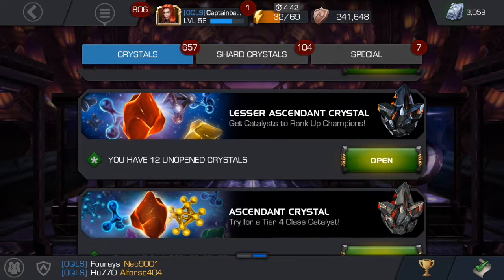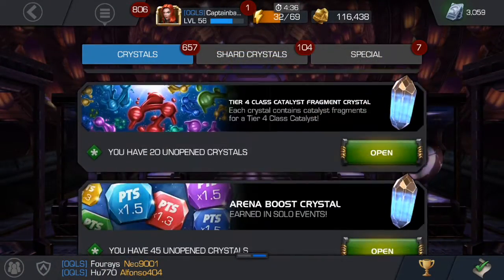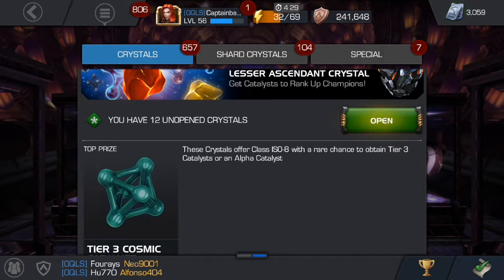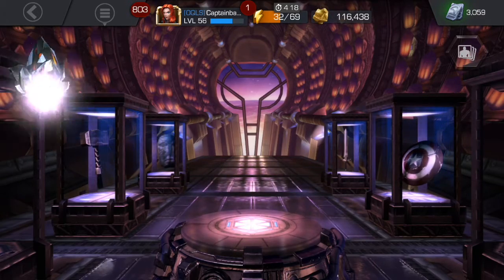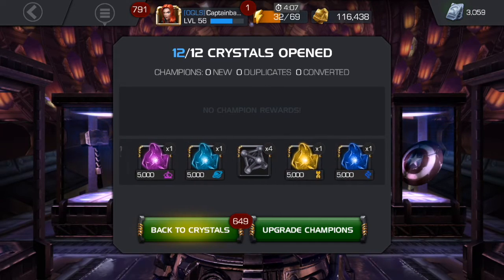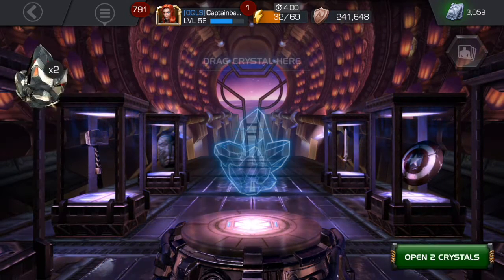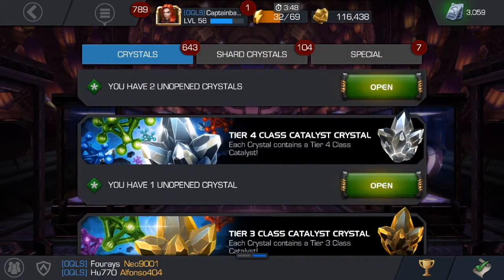Let's jump back to the crystals — we'll go to the lesser ascendant and then the ascendant. Looks like mainly it's going to be Tier 3s; I think there's a slight chance of a Tier 4 from the ascendant. Let's go ahead and open all of these. ISOs — definitely need the ISOs, that's nice. Got only two ascendant ones — got an alpha and more ISO.